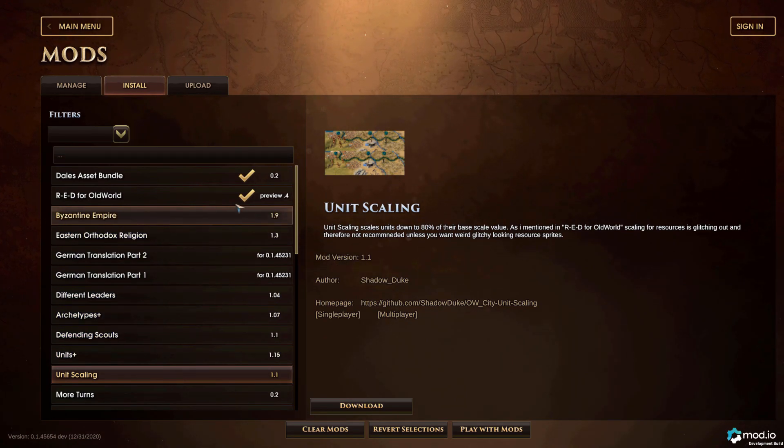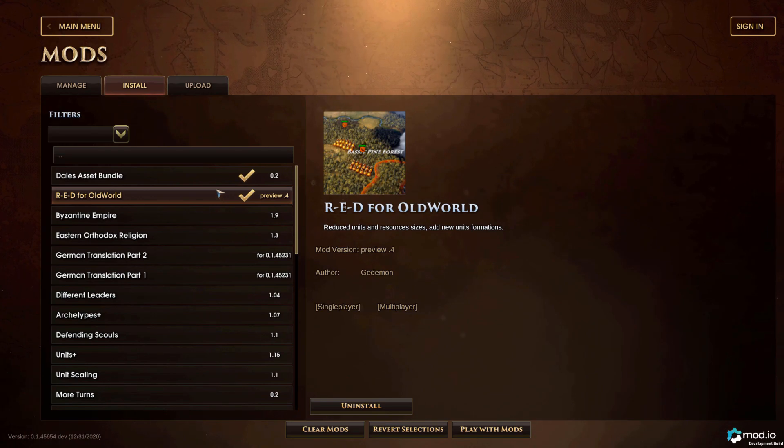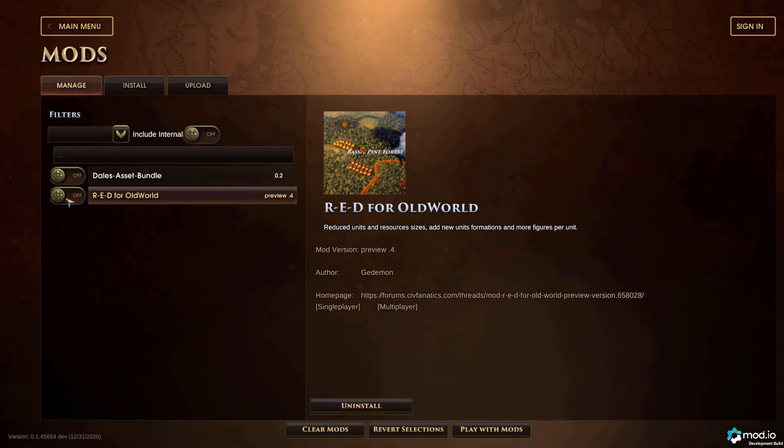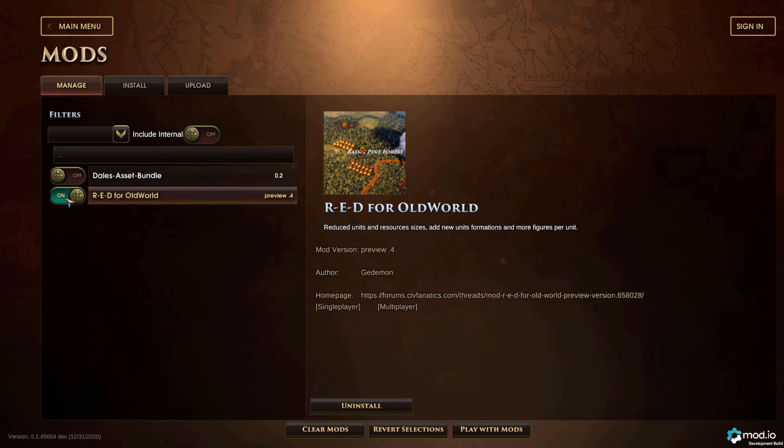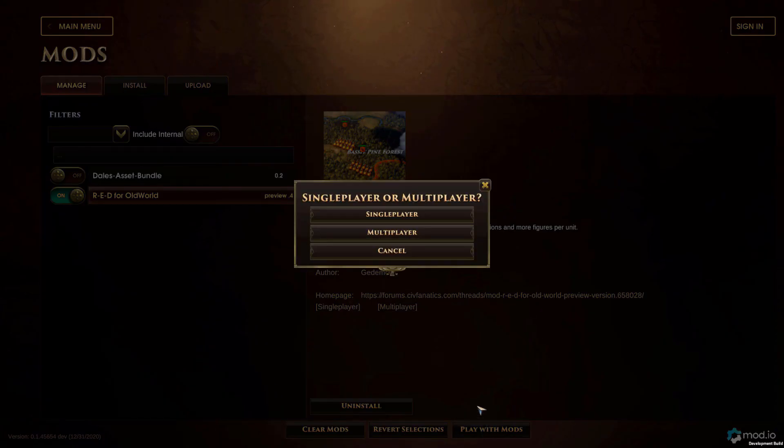Here is the popular RED mod, which reduces unit and resource sizes and adds new unit formations. Playing a game with a mod is pretty simple — you just download the mod, then select the manage tab, turn the mod on, and start the game with the mod enabled.